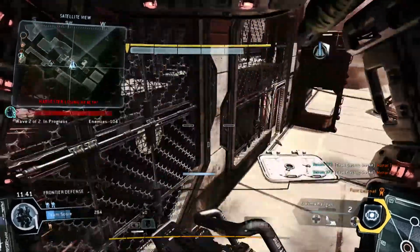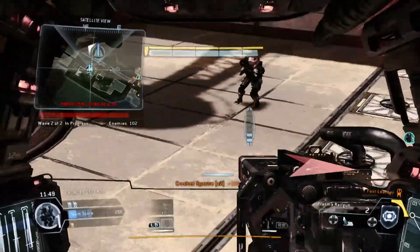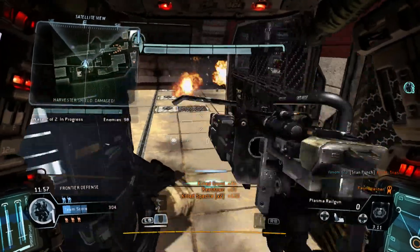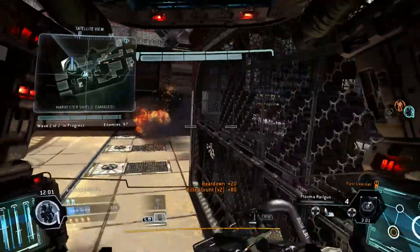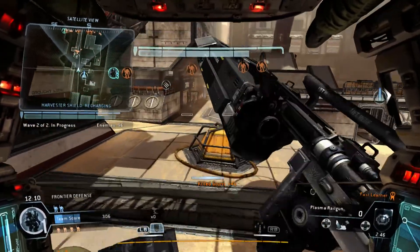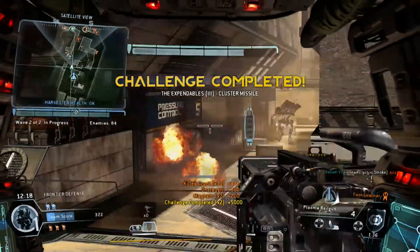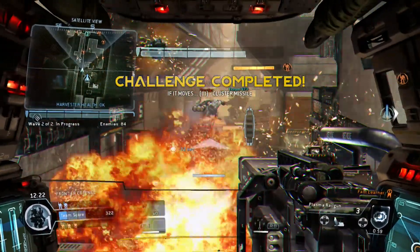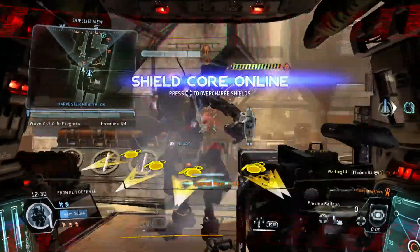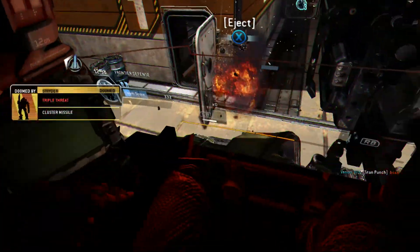We are outnumbered three to one. Shield core off the rail. The harvester shield is recharged — keep it protected. Critical damage — I recommend taking cover. Harvester's shield is absorbing damage. Clear out whatever is damaging it.